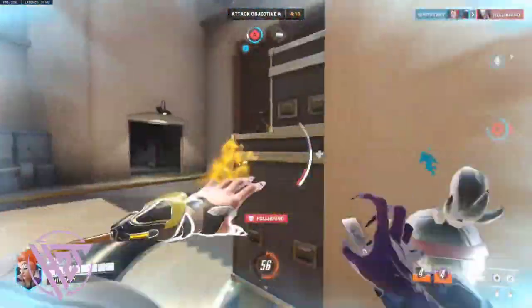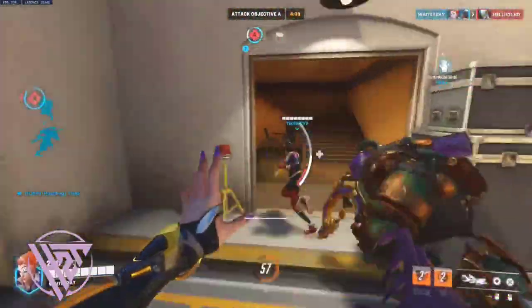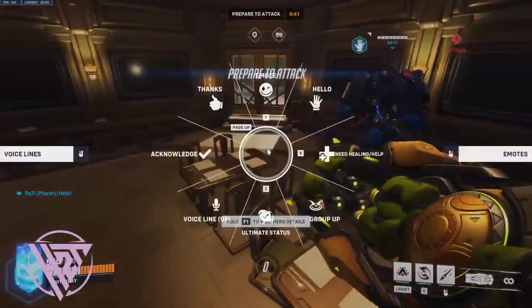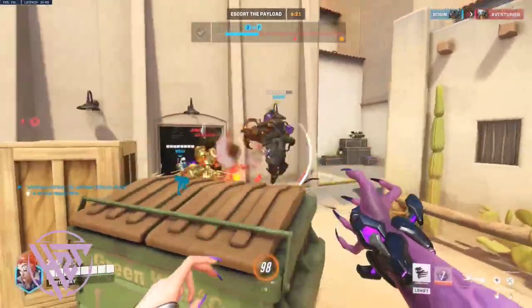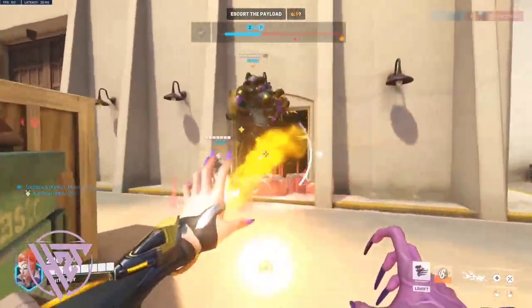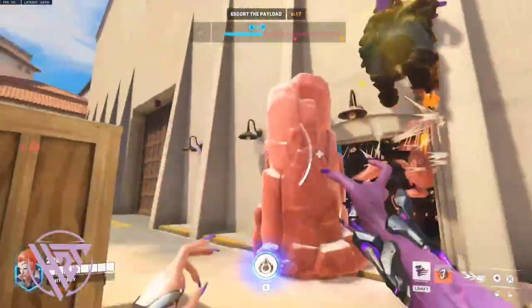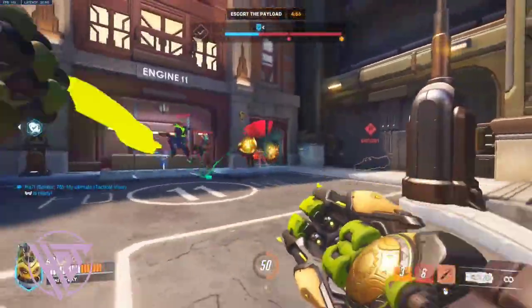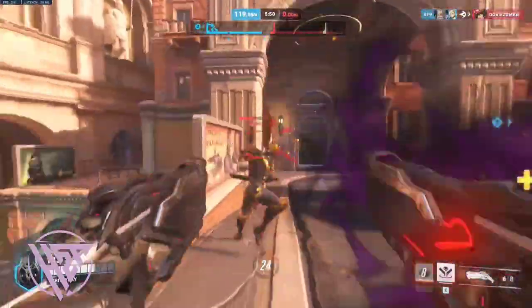Focus fire on vulnerable or key enemy heroes to tilt team fights in your favor. Use fortify and your barrier to protect your supports from enemy divers. Keep an eye on flanks and use halt to deter or reveal enemy flankers.